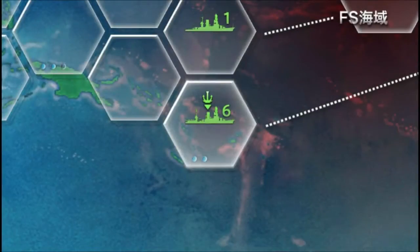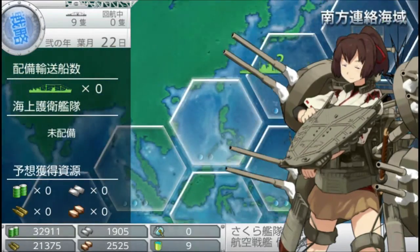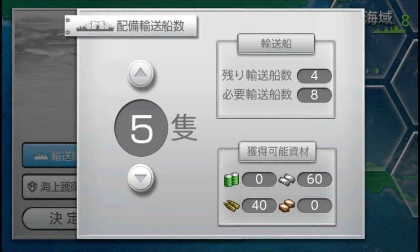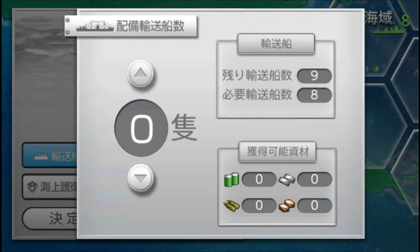Like this one — you can get 80 with just eight to nine ships in there. For the sake of this video, we're going to be using this hexagon so you can see how much resources we'll get: 80 ammo and 125 steel. Steel is the number one thing we pretty much need at this point. So we're going to roll with eight transfer ships, because you don't get anything extra with nine, but with eight it's still going to be fine.